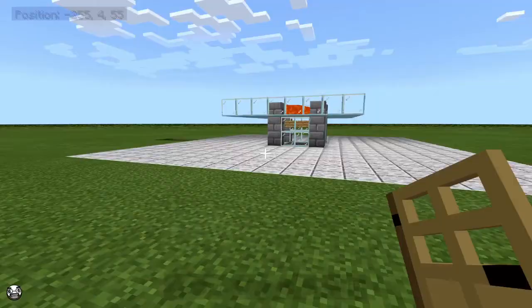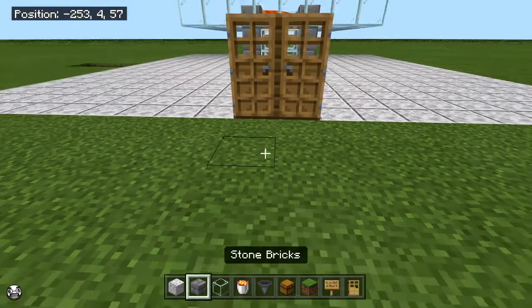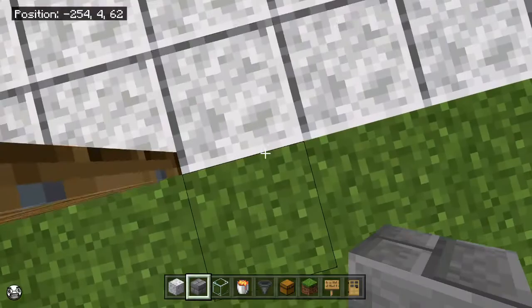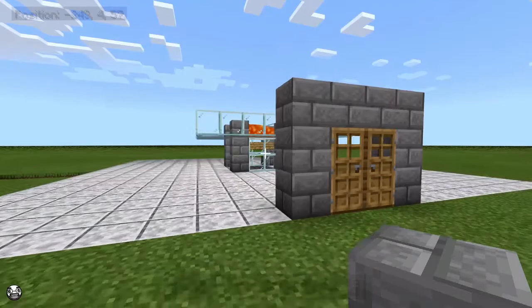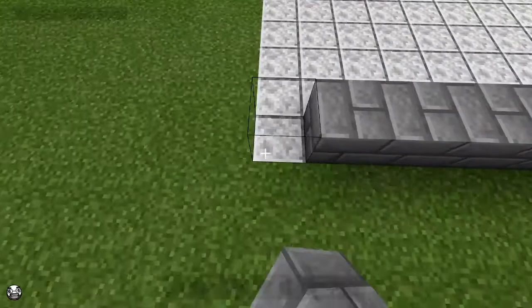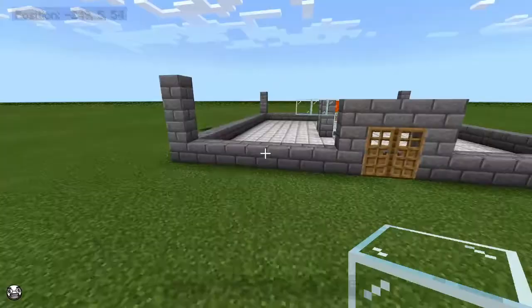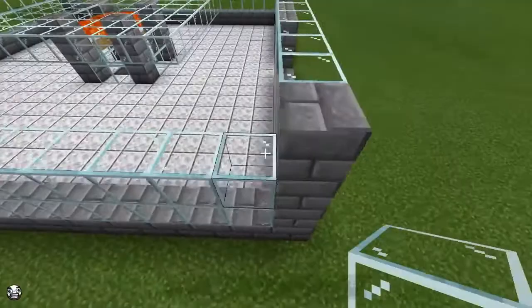Next, build out two glass blocks from the center all the way around the center's chamber — I'll explain exactly why later. Find the center of your trading hall and go ahead and place two doors down. This will mark your entrance and exit to your farm, and I like to frame in door frames so you can put blocks down around here. Next, start framing in your farm — place a ring of blocks all the way around.